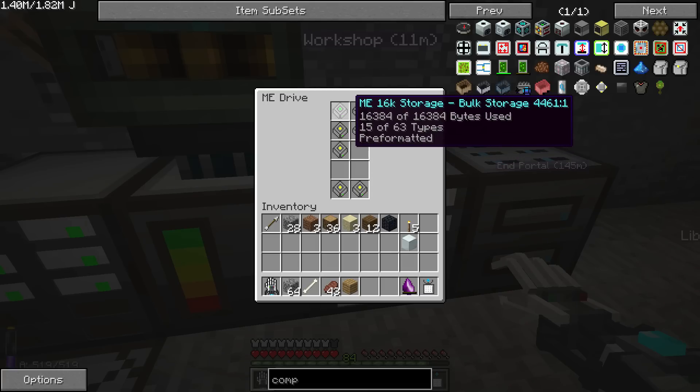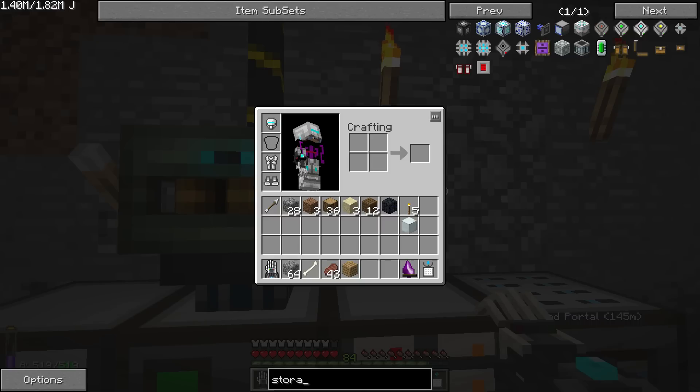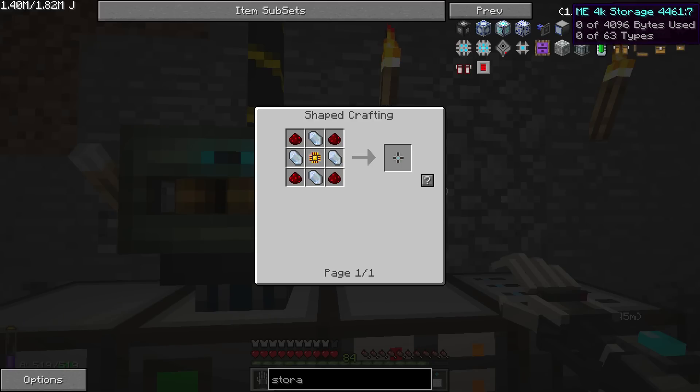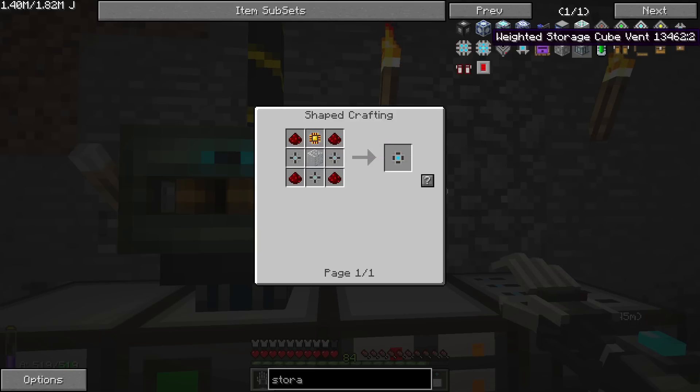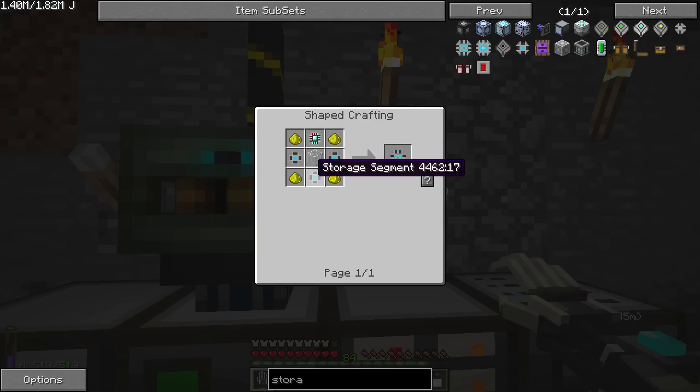The main thing it takes is just loads of quartz. To get one storage cell takes four quartz crystals. Then you upgrade it to a storage segment with three of those, so now we're up to 12 quartz crystals just to make one storage segment. The 4k storage unit uses one of these, and the 16k storage unit uses one storage block which takes three storage segments — so we're up to 36 quartz for one 16k device.